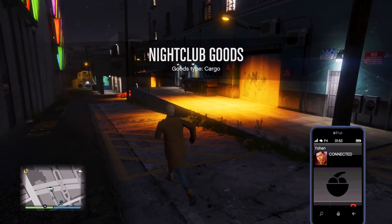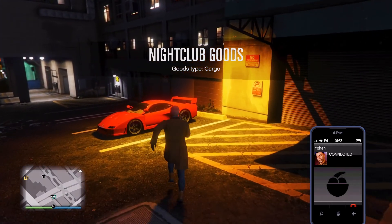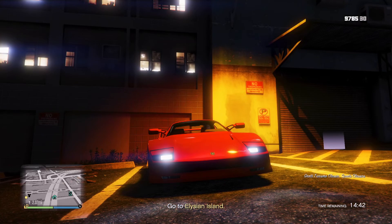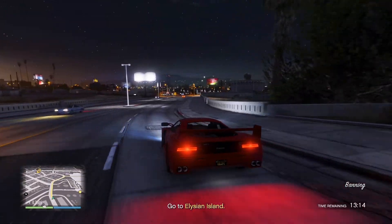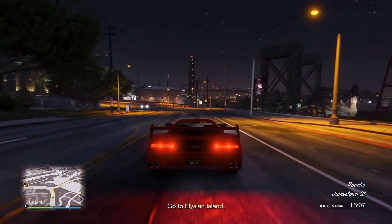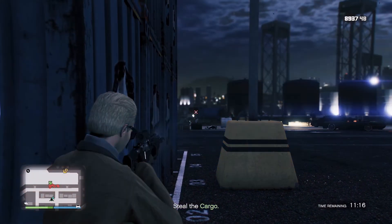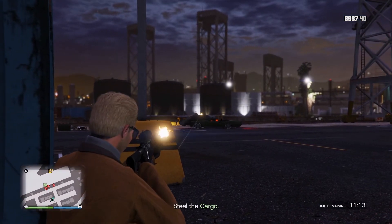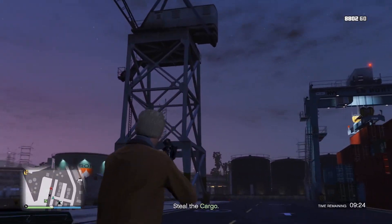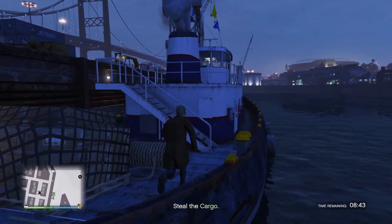Johan says there's a shipment of cargo coming through the docks on a talk boat with minimal security — just get it back to the club. We'll check it out in the Turismo Classic, Miami Vice style. Heading to Elysian Island to pick something up and bring it back to the nightclub. This is actually cool because in a private lobby it seems very similar to the old business battles, but now we can finally do it privately — pretty awesome especially for people who want to avoid griefing.